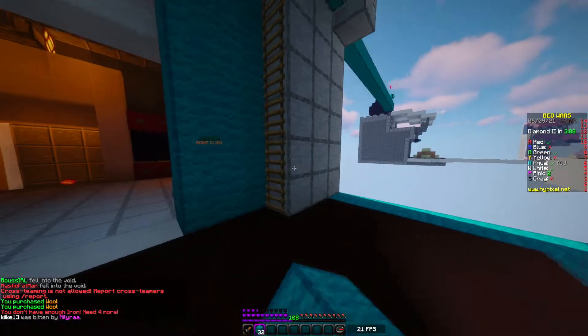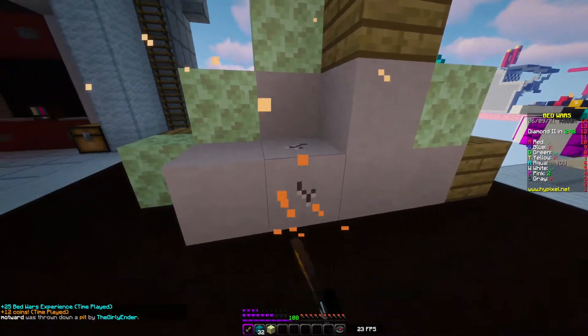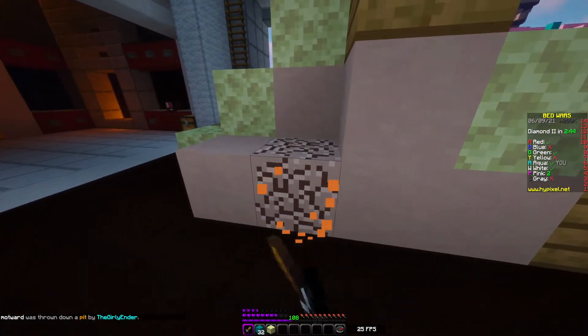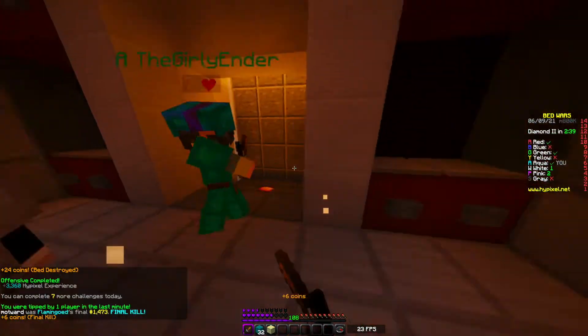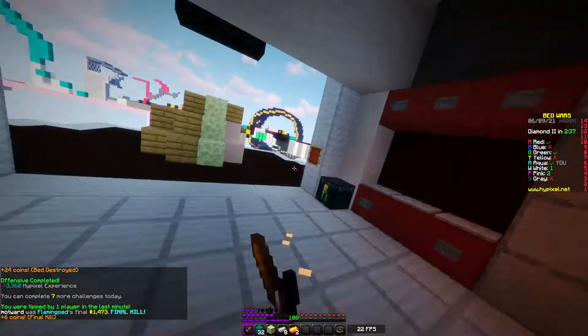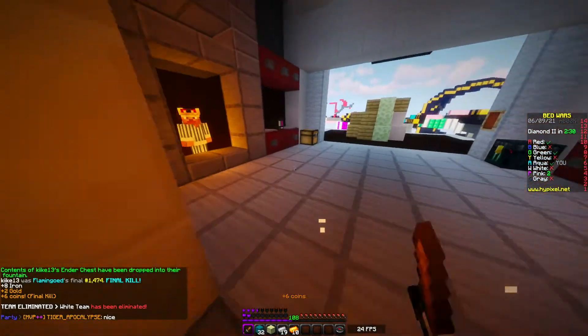It looks like my teammate is side-rushing white. He dropped down, exploded the bed but it's not destroyed. Can I break the clay with my hand? Yes! We did it - in the nick of time we go in for the final kill. Let's go. Wait, the other one's here. My teammate died but we got them too. Let's go.